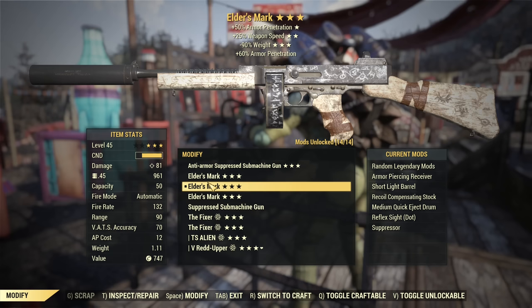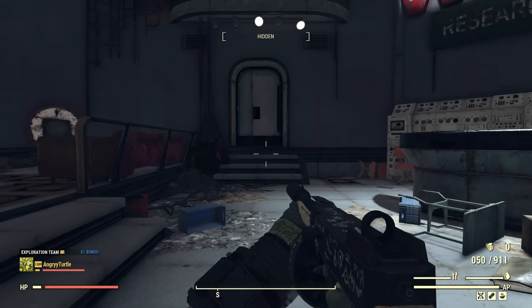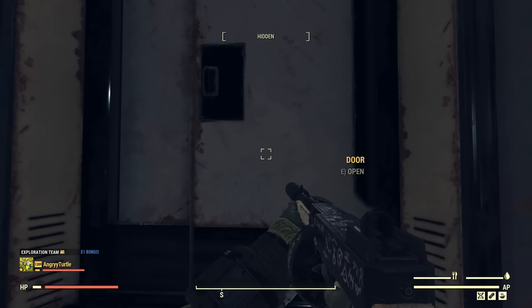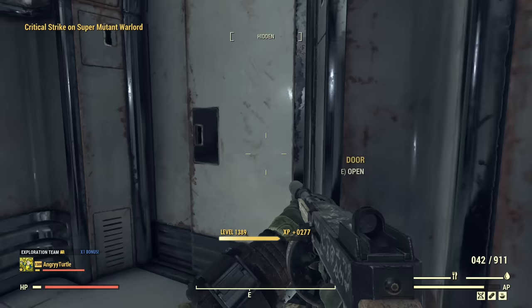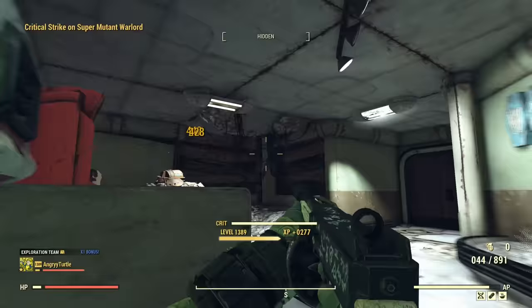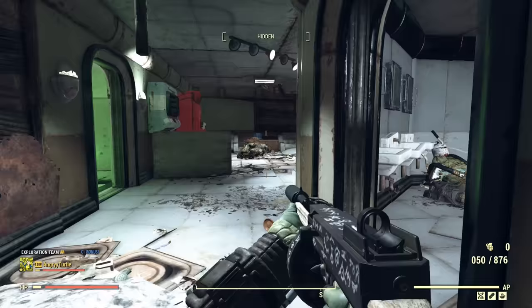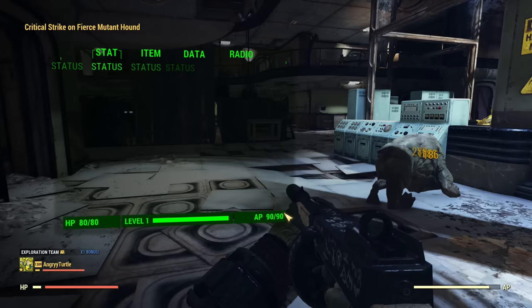An additional benefit is the cursed effect — higher damage than a regular submachine gun. So not only higher fire rate, but also higher damage. Now shooting some super mutants: starting with armor penetration, weapon speed, weightless Elder's Mark. If you're looking for the best possible Elder's Mark, the most important legendary effect is weapon speed, because this gun benefits from it way more than any other gun. Then less AP cost as the second star. The prefix — quad, anti-armor, bloodied — will benefit you a lot but is the least important. Most important: less AP cost and faster fire rate.